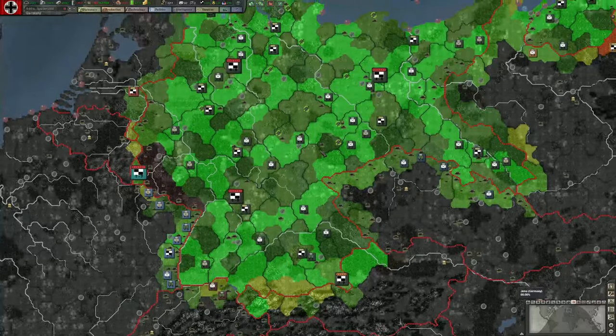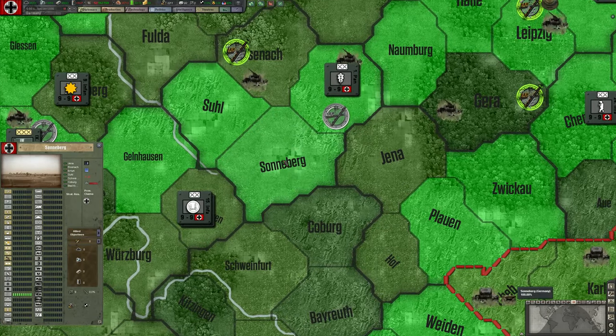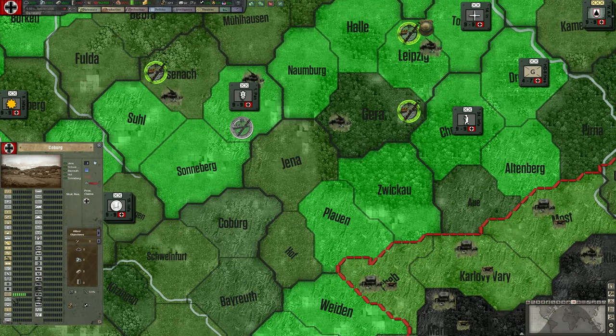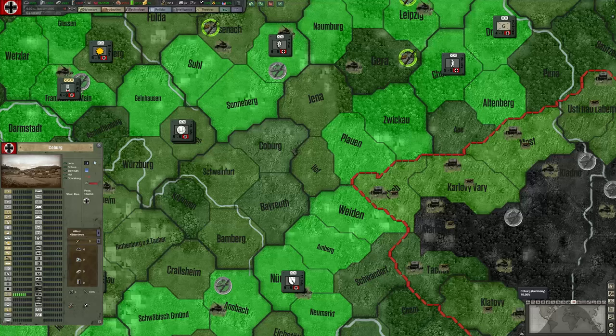Infrastructure is directly related to supply. Bright green areas have maximum infrastructure. Clicking Sonnenberg, we can see in the province tab that infrastructure is maxed out at level 10. Whereas just south, Coburg is 7 out of 10 — meaning theoretically fewer supplies and fuel can move through it between, say, Nuremberg and Erfurt.